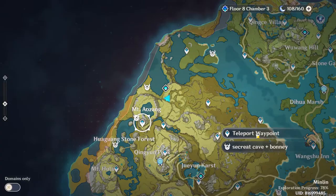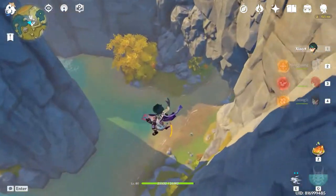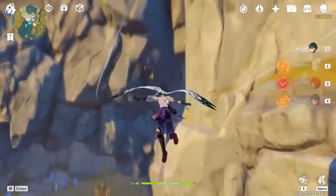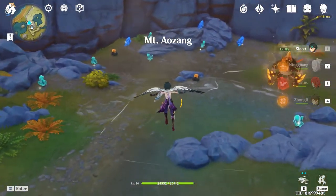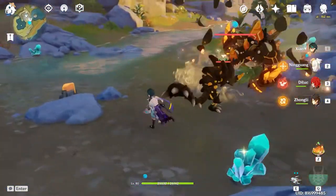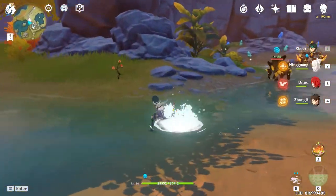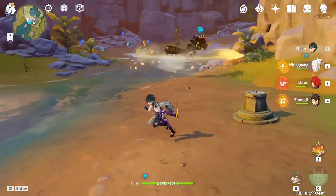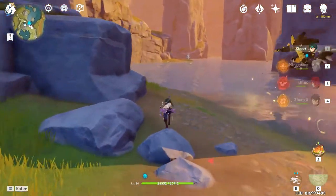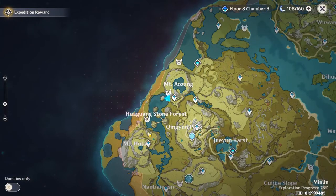For the third location, teleport yourself to the top of Mount Azzam. After teleportation, jump right down and keep going down. There's a secret cave right below the mountain. You can see a GeoWasharp right there, and as you start fighting, another GeoWasharp Hatchling appears. It's also a great location with lots of crystals to mine — magical crystals, lapis, and more.